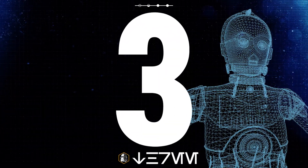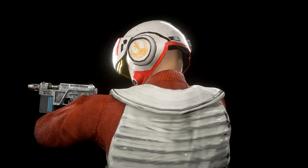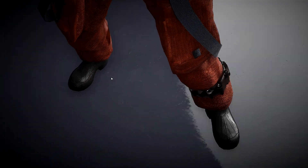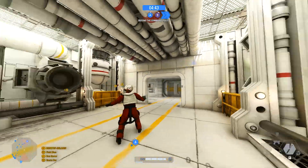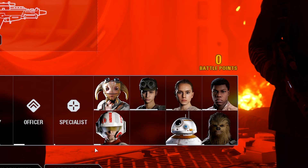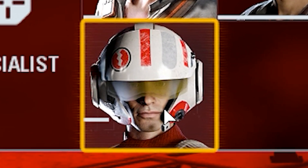In 3rd place this week, I've got the Resistance Pilot mod from ThisGuy446. This mod replaces the Caphex Spy of the Resistance with a pilot. It's a completely custom model which looks cool — really well done from the helmet to the suit. It recreates what we see in the sequel trilogy films, and there is also a custom portrait image for the respawn menu, which is a nice touch.